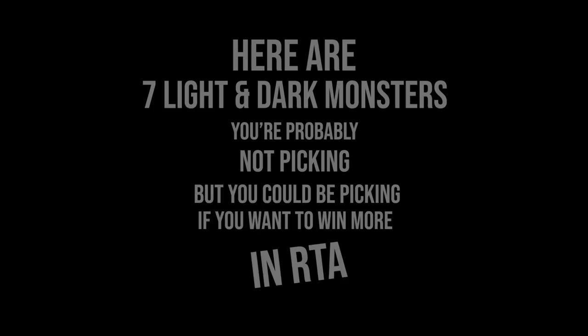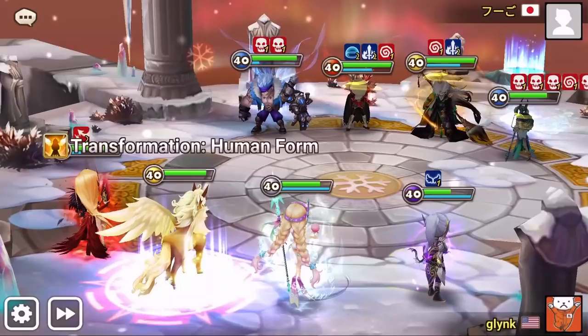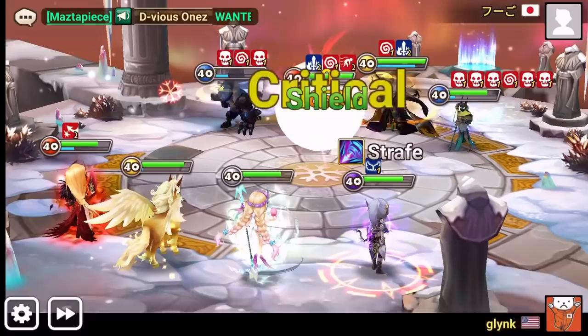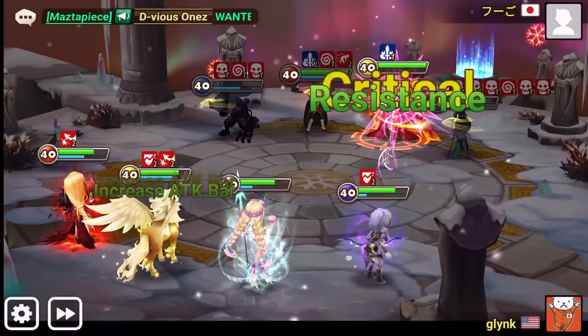Here are 7 Light Dark monsters you're probably not picking, but you could be picking if you want to win more in RTA. One of those units most casual players consider a storage unit, but it's actually really good versus fast, aggressive turn cycle teams that require a lot of turns to beat you, but not necessarily a lot of damage per turn.